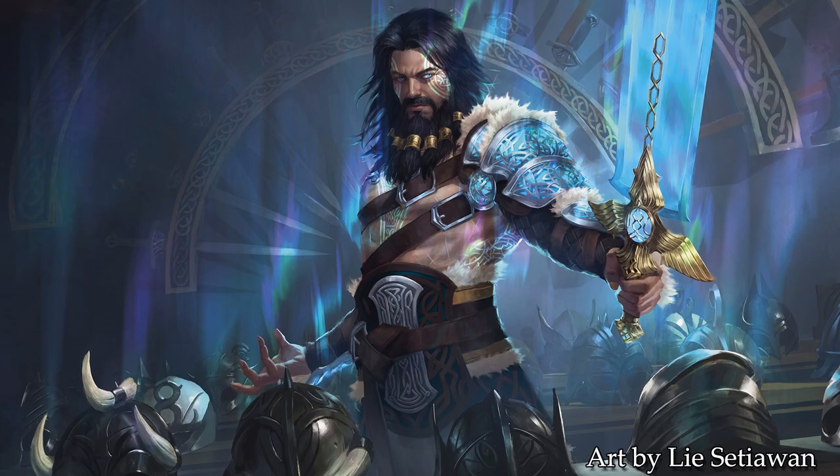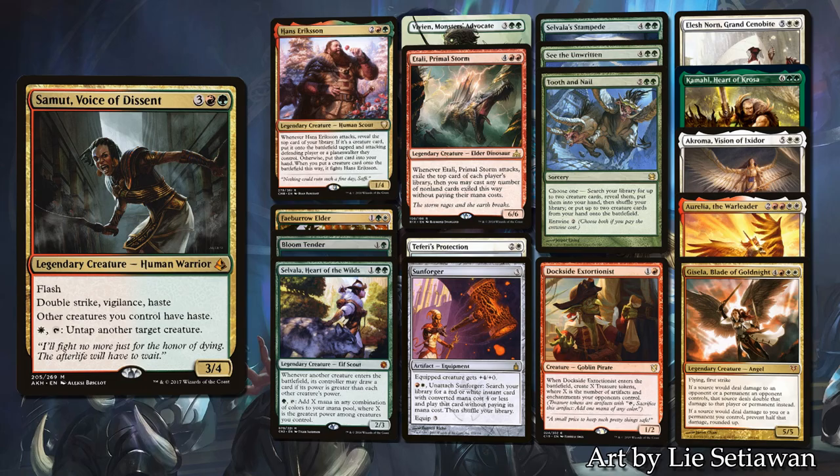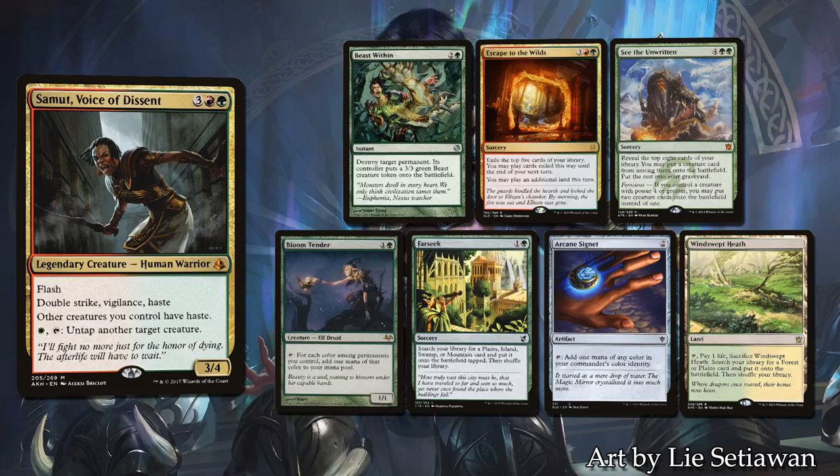Mathieu will be playing his Samut, Voice of Descent. Featured on episode 14 of Commander Gameplay, the Saskia list has evolved into Samut. The Haste Anthem makes a massive difference on getting those big creatures into play and the Untap ability is a nice bonus. His opening hand contains Beast Within, Escape the Wilds, See the Unwritten, Bloom Tender, Farseek, Arcane Signet, and a Windswept Heath.